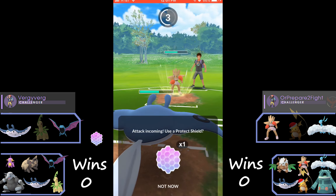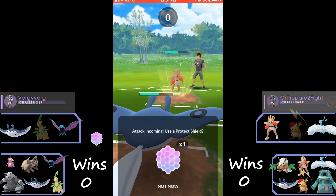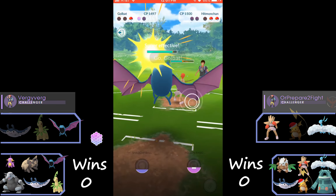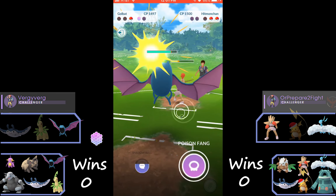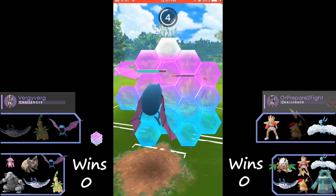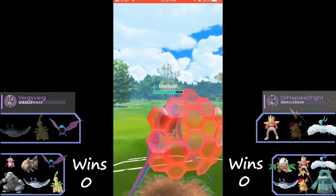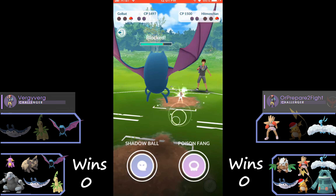He swaps into Hitmonchan presumably because he had energy, but we were throwing out an Aerial Ace anyways which would have been super effective against Hitmonchan. So when we come in with Golbat we're just going to farm down the Hitmonchan, because we really need a lot of energy going into the Altaria matchup since Golbat's not the greatest versus Altaria.